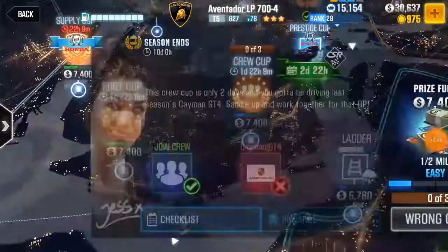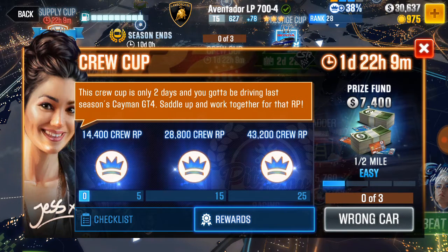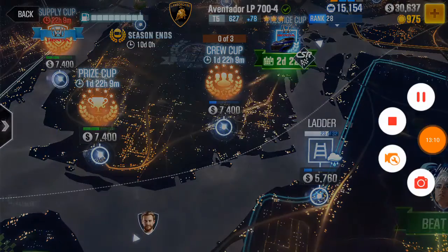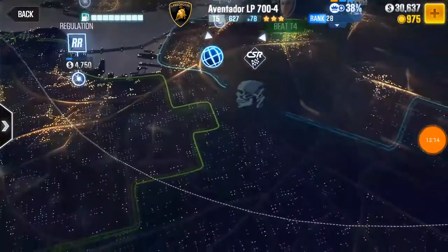If we go to Crew Cup, you can see the Cayman GT4 you need. Last time you could get 35,000 RP, then 75,000 RP, then 200,000 RP. I got 35,000 RP, 75,000 RP, and 200,000 RP. The video is ending in about a minute, so let's go race.